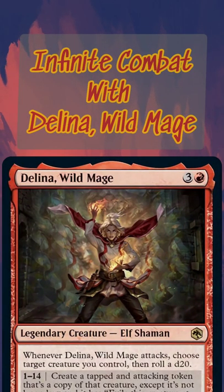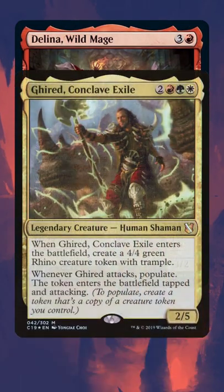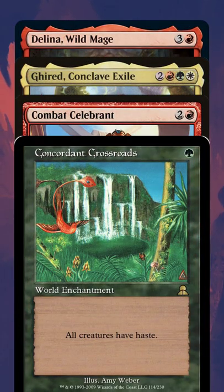Infinite combat steps in Commander using Delina, Wild Mage from Adventures in the Forgotten Realms. To start this combo, we need Delina, Girid, Conclave Exile, Combat Celebrant, and Concordant Crossroads on the battlefield.